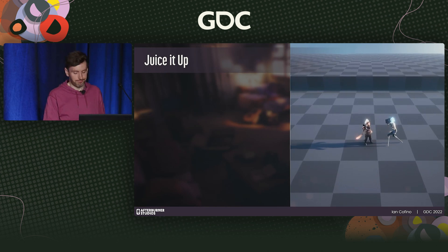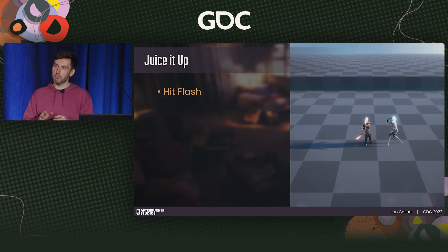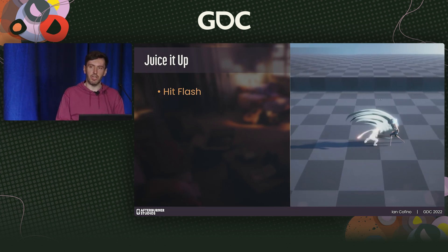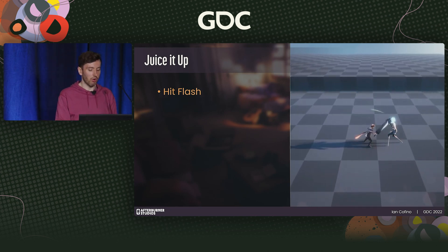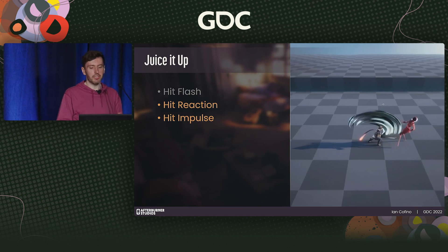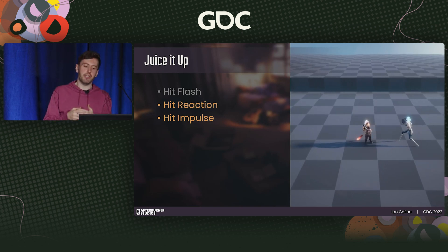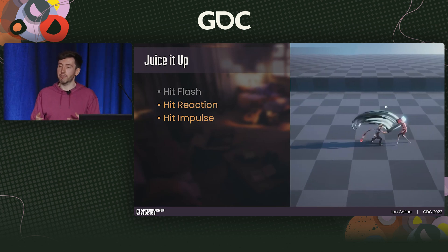If we add a hitflash — a complement to all the other impact-related effects — highlighting the affected character with an attention-grabbing flash of color will emphasize the impact. We also threw in some damage numbers: the more information you can give to the player, the stronger that feedback will be as long as it's not overwhelming. Then layering in those hit reactions — for such a strong swing, an equally extreme reaction is warranted. We're also adding that data-driven hit translation, which can emphasize or de-emphasize the strength of a hit as necessary.